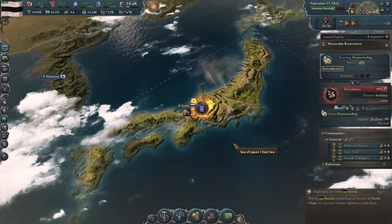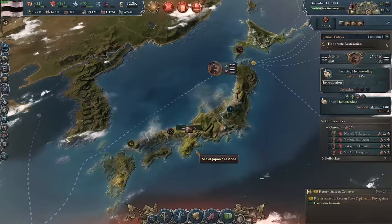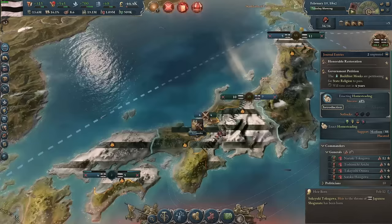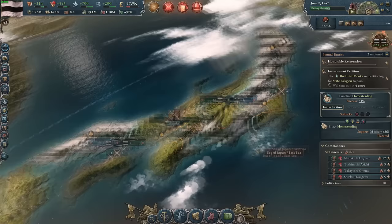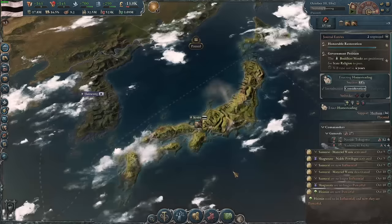The civil war began in September with a surprisingly small number of states going against me. When I saw the preview of seceding states it looked like almost every state would leave, but I should have had the upper hand anyway. I put one general on every front, but when the war actually broke out, the generals decided to be in other spots. One of my fronts right by my capital ended up empty and my capital was immediately occupied — obviously concerning — but I shuffled my generals around until everything was correct. Shortly, the shogunate rebels' capital was occupied. Although Kyoto was still occupied for the entire war, my exhaustion accrued much slower than the rebels, and the war ended in October of 1842. I formed a new government composed of the rural folk and Buddhist monks, the armor restoration was complete, and I chose to favor the industrialists. We are now in a position to shoot Japan into the modern era.